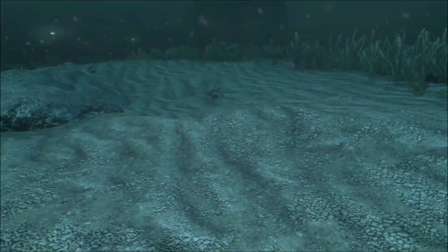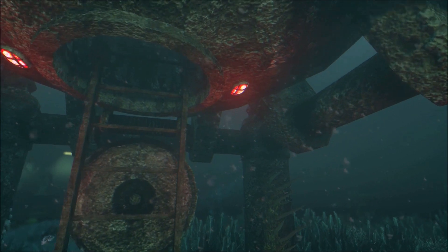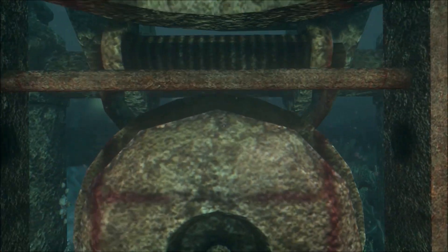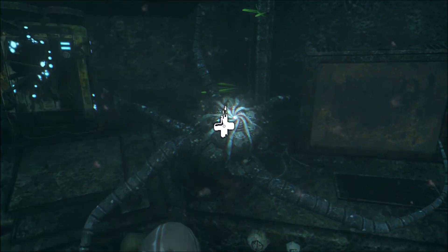From the crash site, you're going to turn around and go towards this building — is it a submersible? Is it a tower? I don't know, but you go in through this hatch. So we climb that ladder, get up in there, and we're going to find a couple of important things.